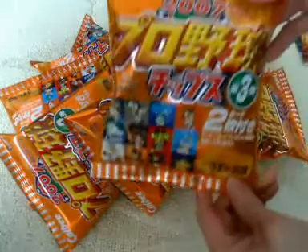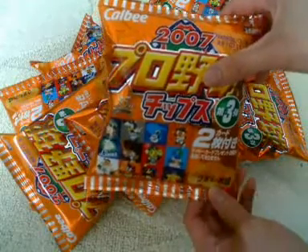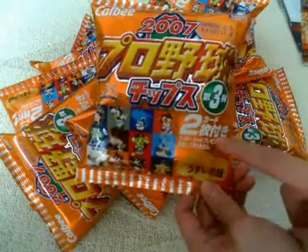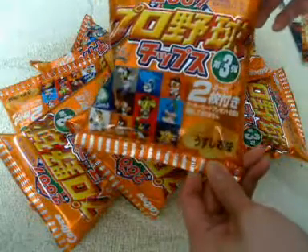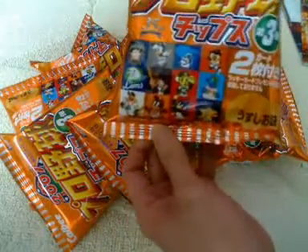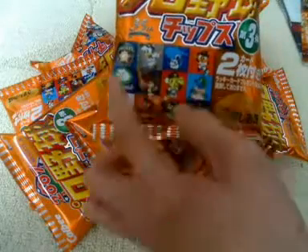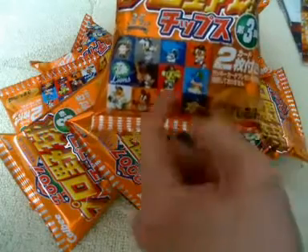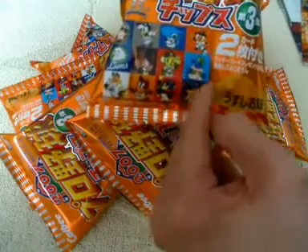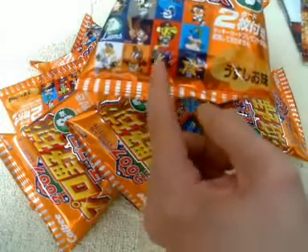Here's what these bags look like: 2007 Pro Yaku chips, 35th Anniversary, Series 3 card, 2 cards per bag, and salt flavored. We have 12 team logos on the front: Ham Fighters, Marines, Dragons, Giants, Lions, Buffaloes, Tigers, Carp, Hawks, Eagles, Swallows, and Day Stars.